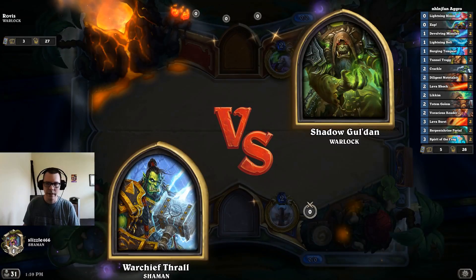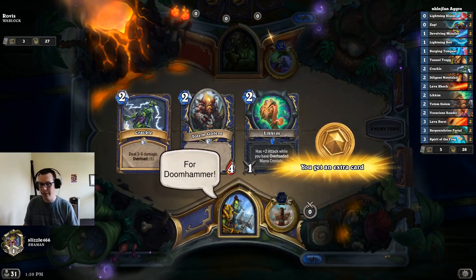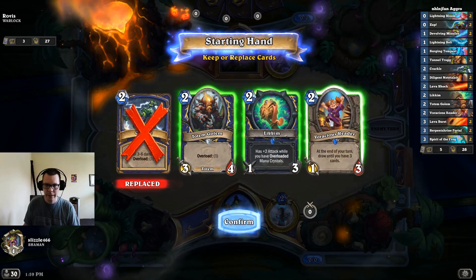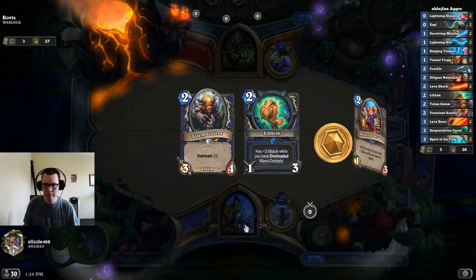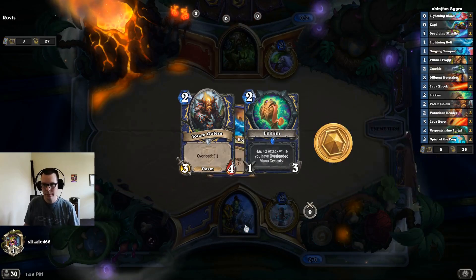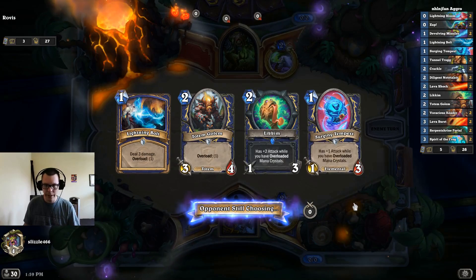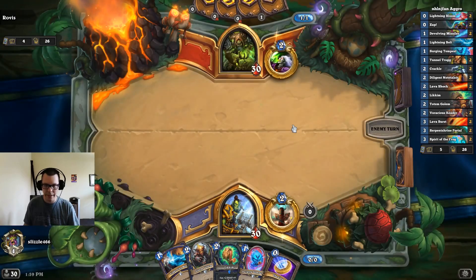Ooh, a Warlock — Dark Glare Warlock. They tend to go very low on health, or Doom Hammer. Turn one and turn two look clear, unless they throw a Flame Imp down, then I'm kinda sad.